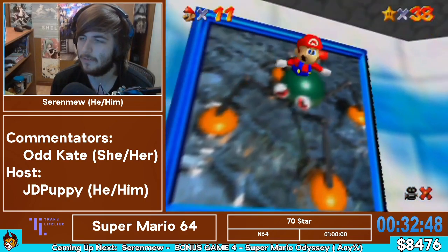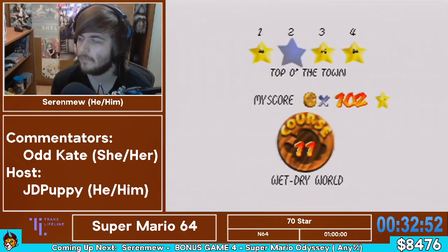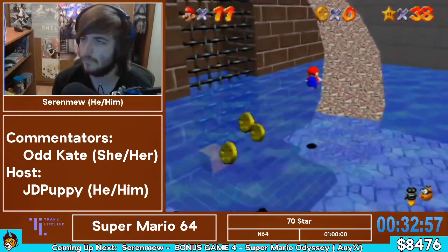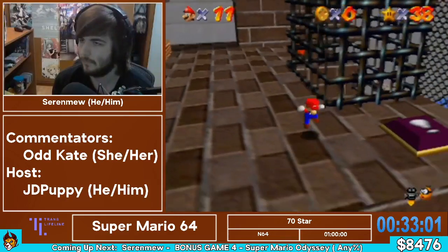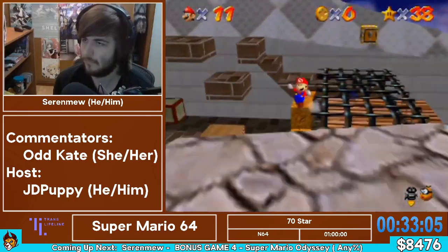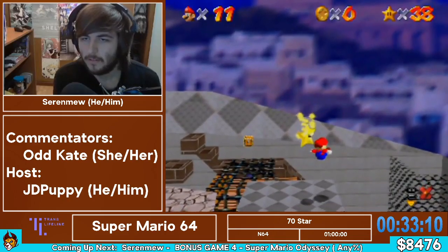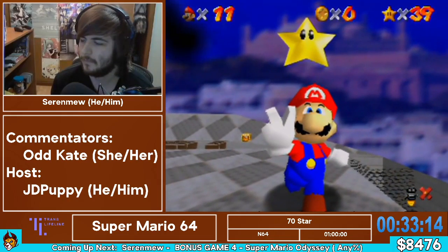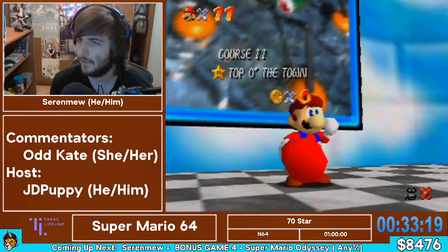Fun fact — the height that you jump into this painting is the height of the water when you enter the stage. So for this last star, you see that he enters the painting at a slightly higher water level and gets to boost off this skewer there. Pretty good movement.